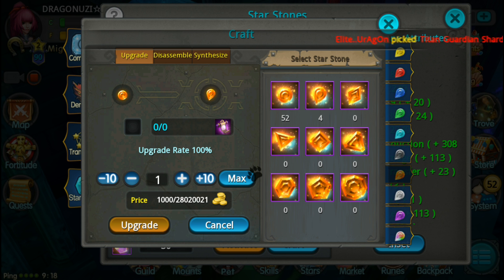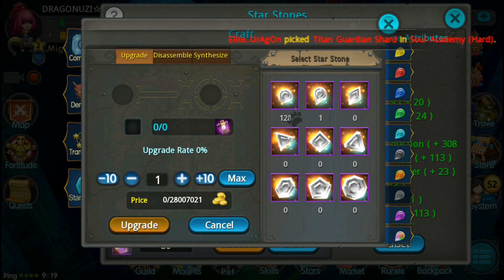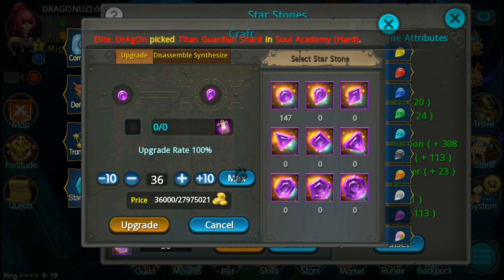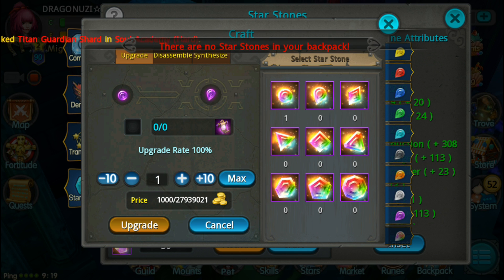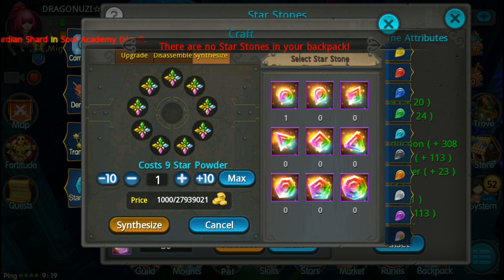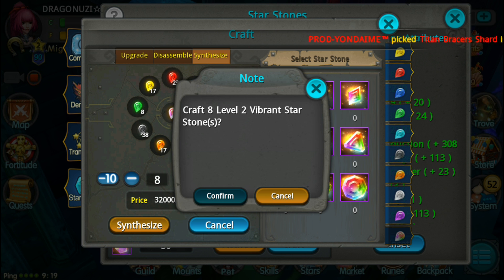Upgrade, and it will not fail until level 4 - from level 3 to level 4. So don't worry about it. Nice, so now I should be able to craft - go back to synthesize. Drag a Riven Star Storm right there. I can craft 8 of them. Craft a level 2 Riven Star Storm.